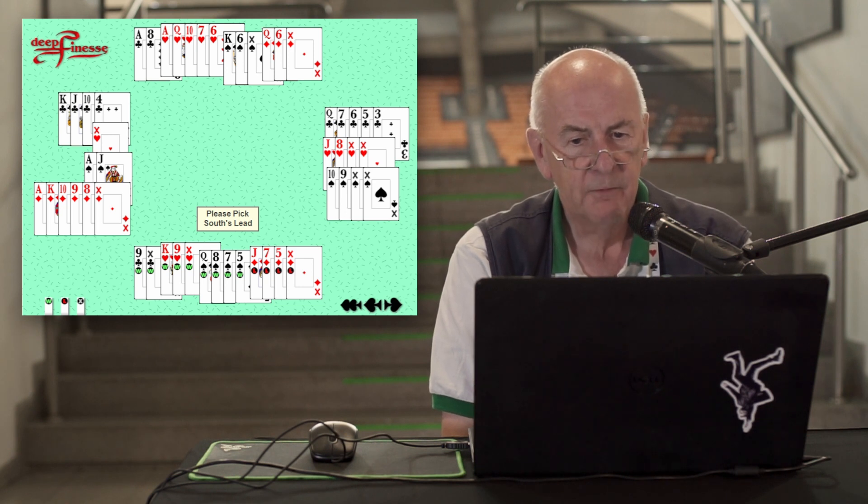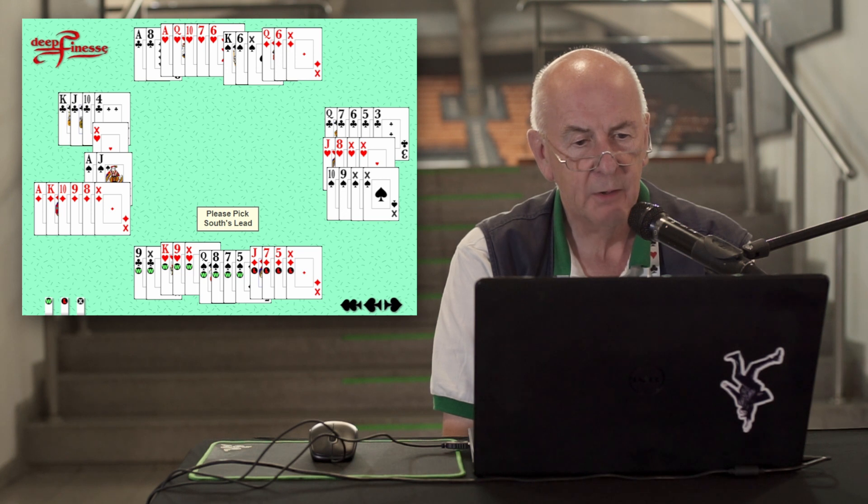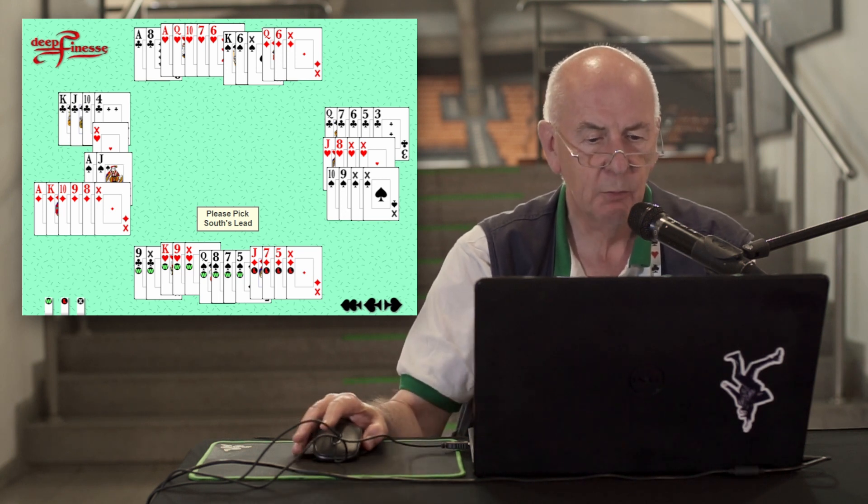you'll see that it's very probable that East-West will reach five clubs — indeed, a contract reached at many of the tables. It's not so easy to defeat this contract. In fact, only one pair in the entire field managed it by finding the correct defense. Let's see what happened.